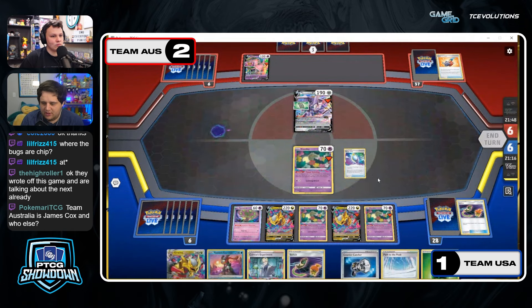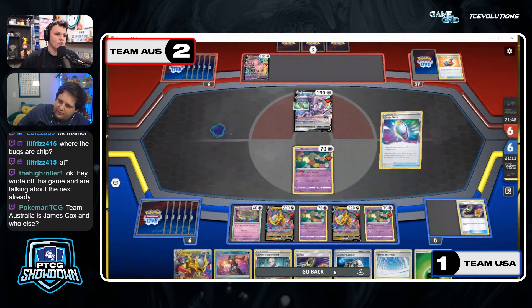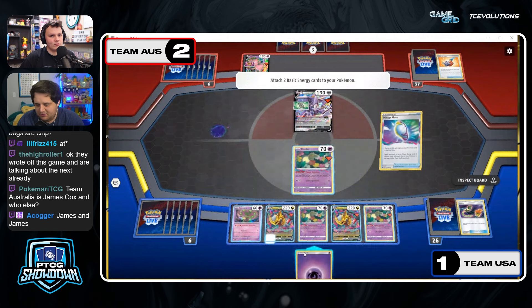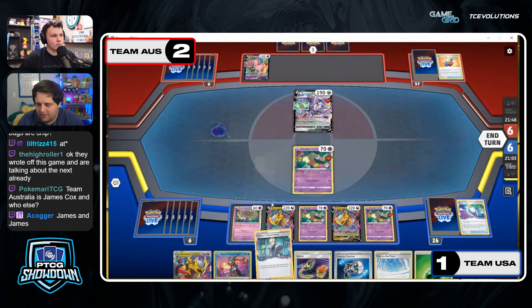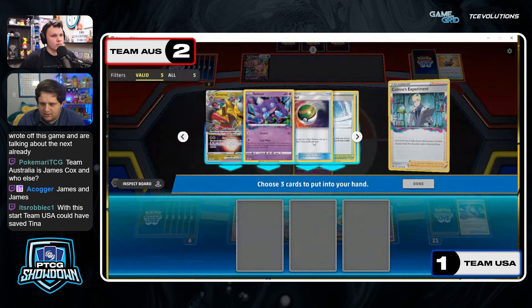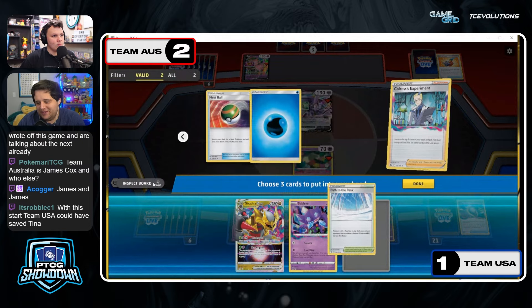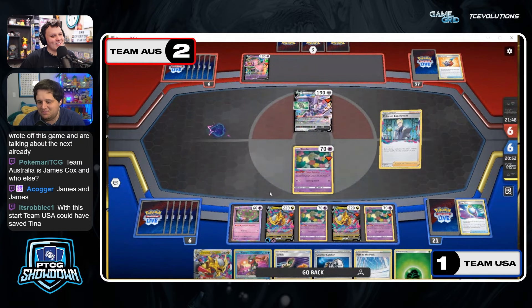Team USA, if they want to go aggressive and Lost Impact here, they can — I think they've got everything to do that. They might not even need the Colress, they might think Mirage Gate is a little better later on. But I'd say always play the Mirage Gate before the Colress — get those energies out, you don't want to see too many of them. Now Colress is gonna keep the Tina V-Star.